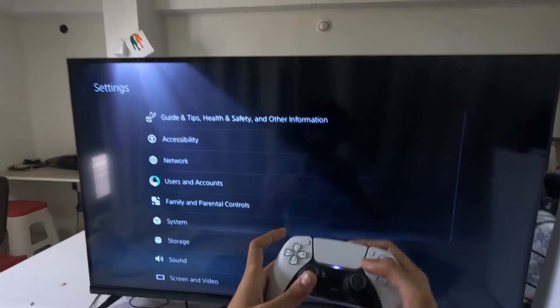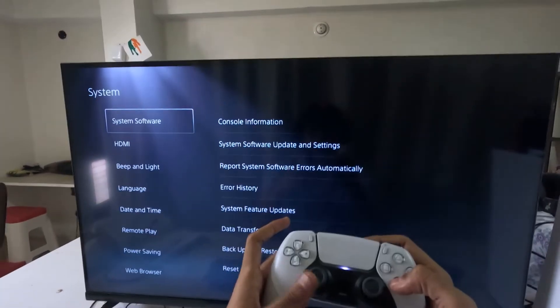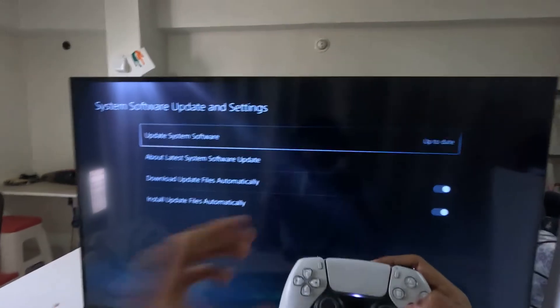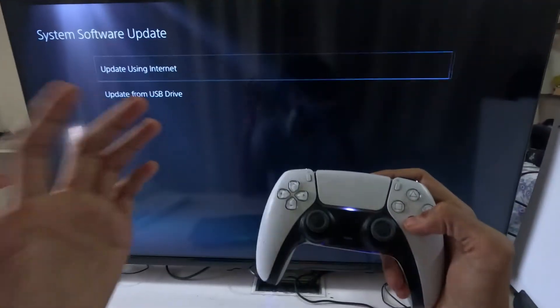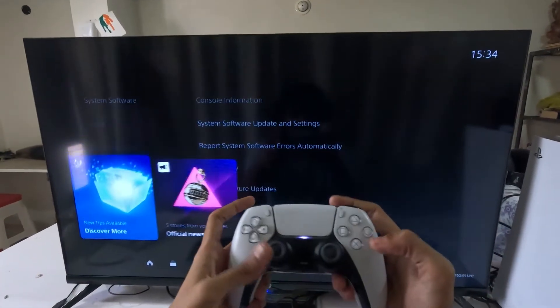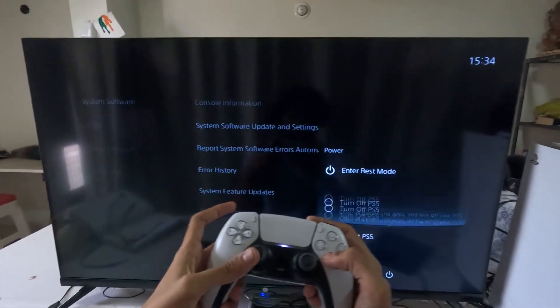In the final step, select System, choose System Software on the right side, select System Software Update and Settings, and update your system software using your internet connection. That's it guys, your problem will be fixed. Simply restart your PS5 and there we go.